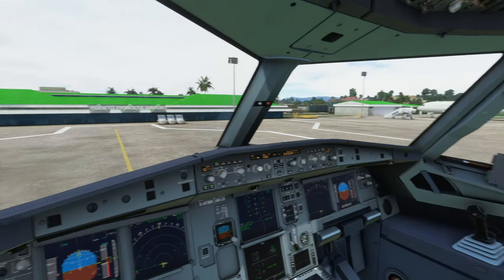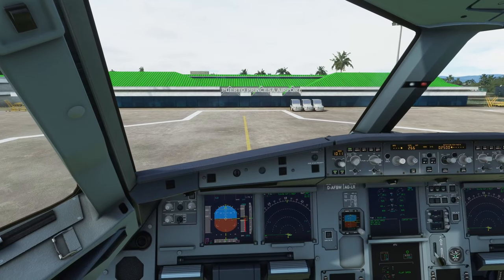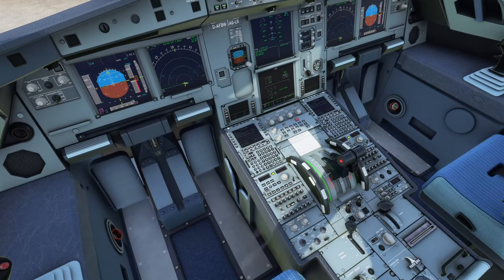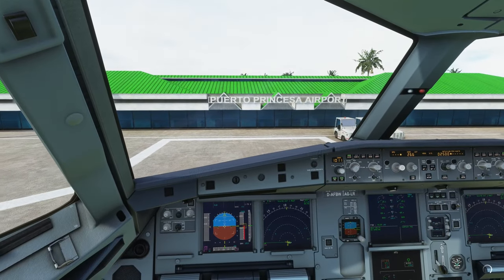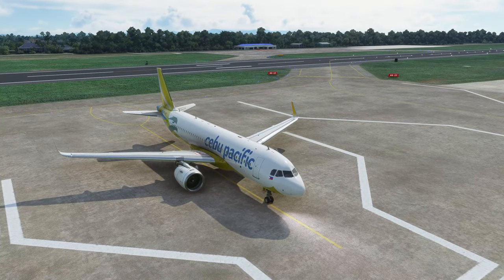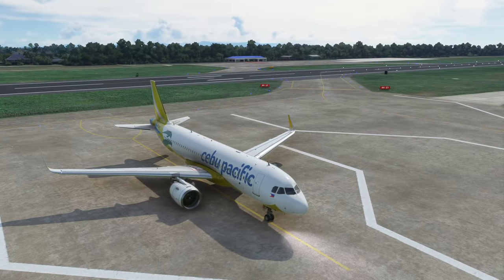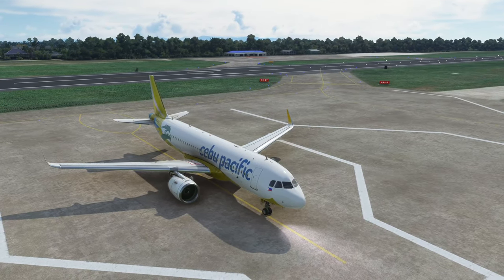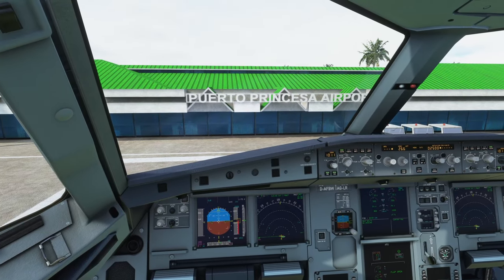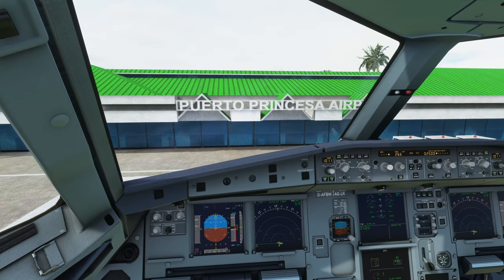Let me know in the comments if you want to see more flights with the A320 or with the CRJ — I'm more than happy to use either one. This Airbus is definitely more AFK-friendly; you barely have to babysit it. The CRJ is a much more involved aircraft. Either way, both are an amazing experience.